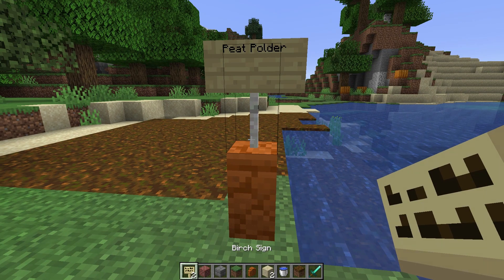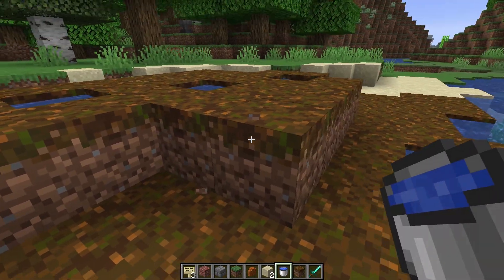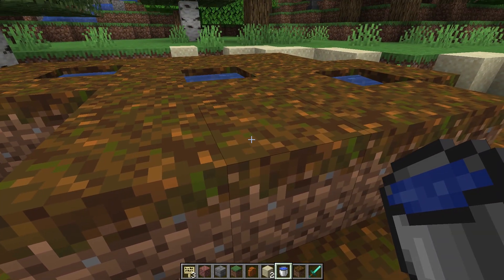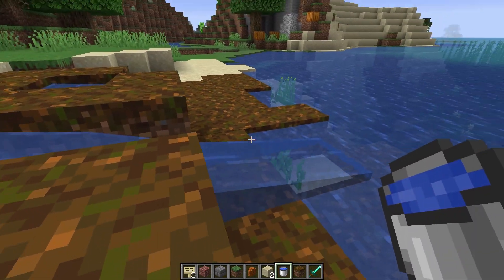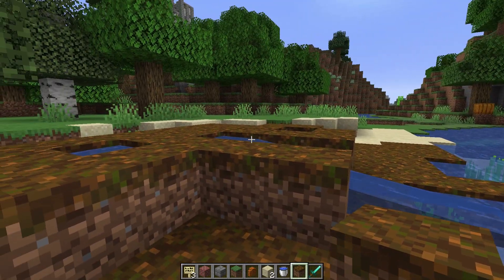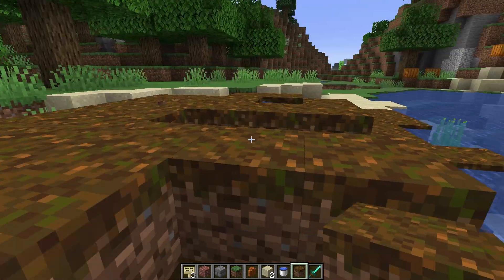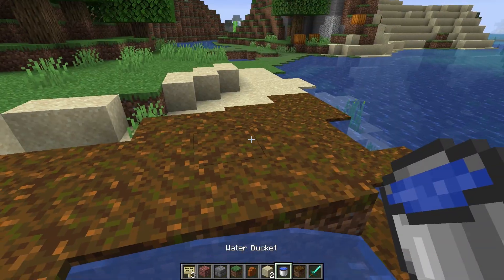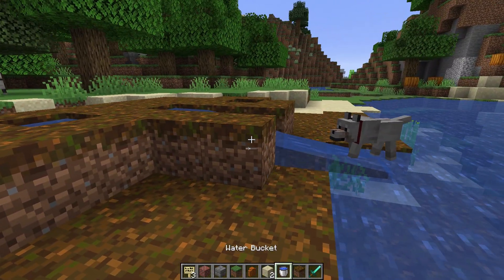Next up are peat polders. Around a thousand years ago in the 10th century, people had the idea to dig up peat. Peat is a substance made out of dead plants and animals, and because it is in the water it doesn't mix with oxygen and it doesn't dissolve. People started digging ditches so that they could harvest the peat to use it as a fuel, just like we now use coal and oil.